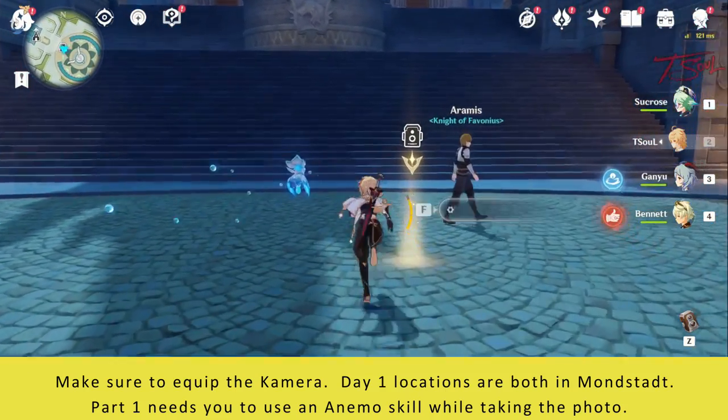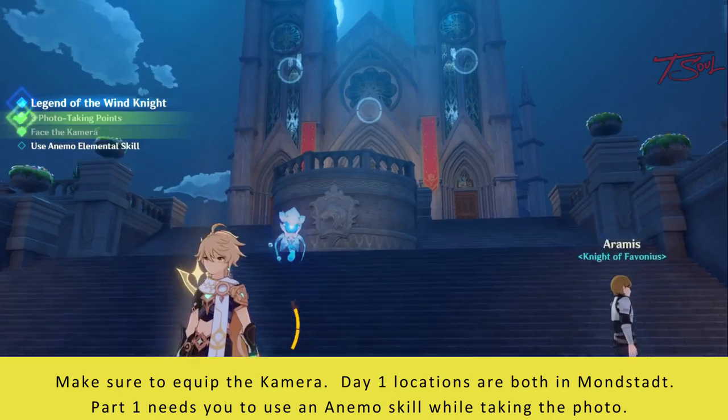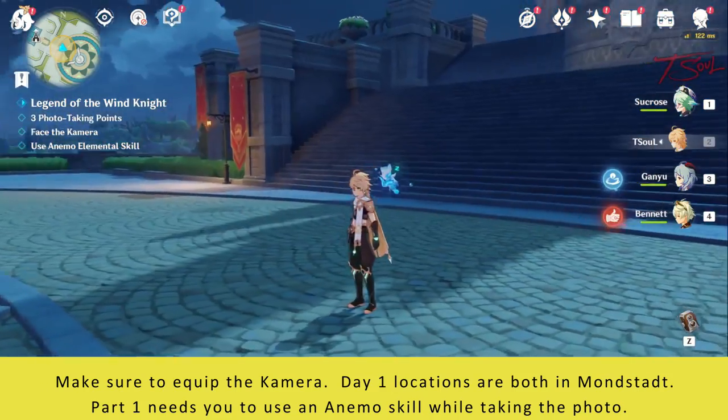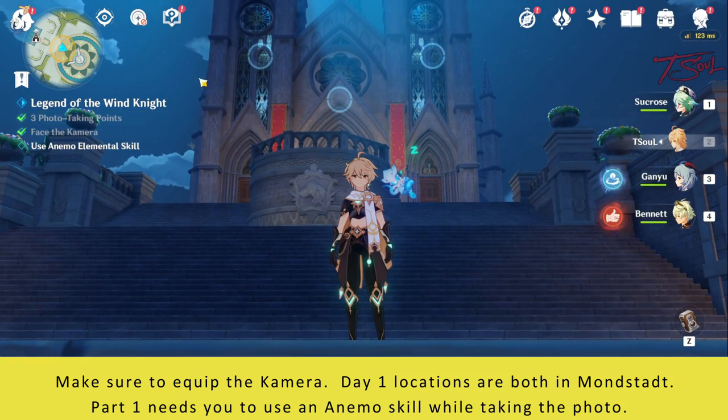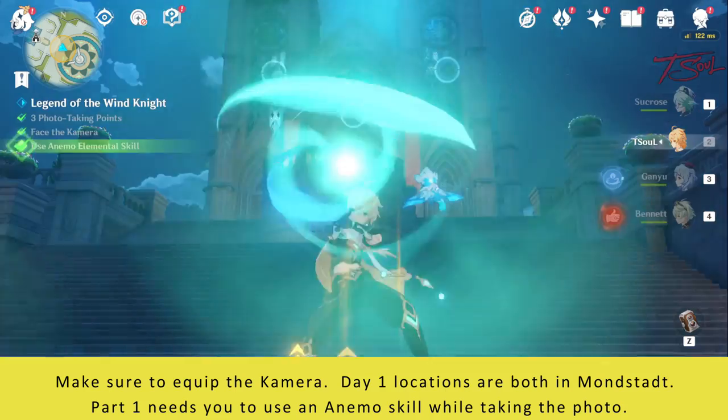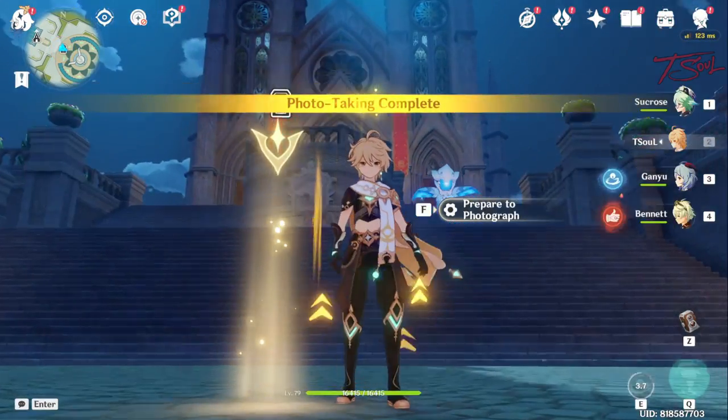At each location, there will be a couple of requirements. In the first one, we need to capture 3 photo taking points, which are the little circles here. Just make sure those are in your frame and you're good to go. After that, use an elemental character skill and then push your gadgets button to take the picture.